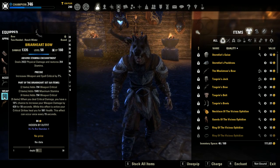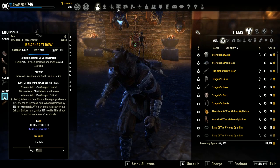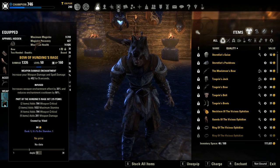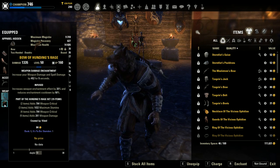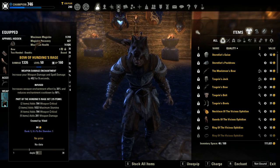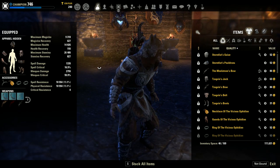On the weapon, you want either Precise or Sharpened. I've gone for Precise on this one — as you get more damage you benefit more from crit chance instead of Sharpened. On the back bar, you want any other bow; I use Hunding's Rage since I can craft it. On the back bar, you want it to be Infused with a weapon damage glyph. Because we cast Endless Hail, a damage over time, on the back bar, this is going to make the weapon damage glyph stay active indefinitely, giving us almost 100% uptime on that buff — very, very strong.